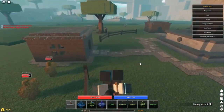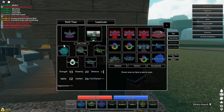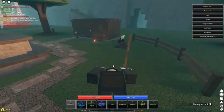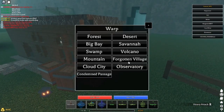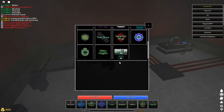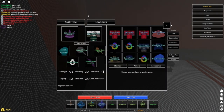Anyways, let's go ahead and show the build — this is the build right here. So we're gonna start with the Freeze Flame Gauntlets and the Patchwork, because they come from the same area. We're gonna go to the Observatory for this one. It should drop the Patchwork and the Freeze Flame.